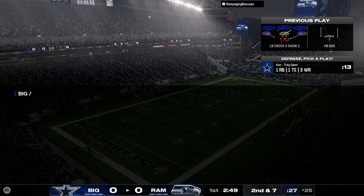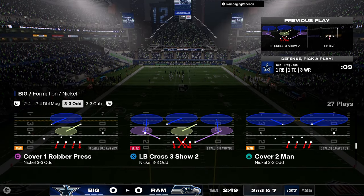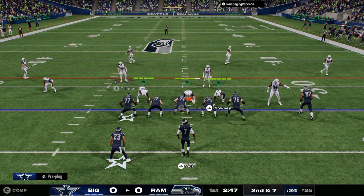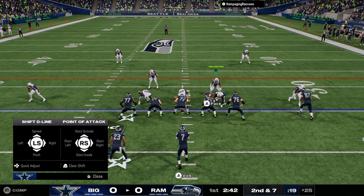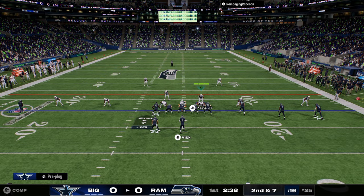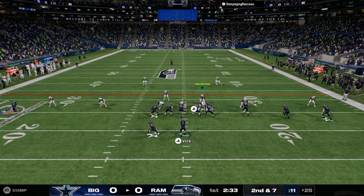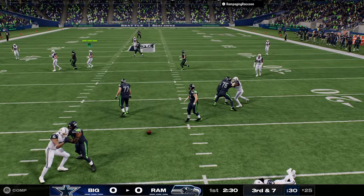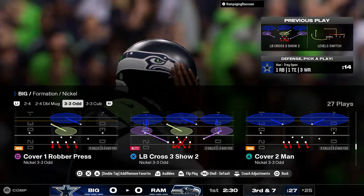So 3-3-5 odd, and we're going to put Clowney back in the game. We're going to be using LB Cross 3, Show 2. The main thing we want to do is move this guy out - we can press. So trying this kind of new style of defense. I think this defense could be really, really good because there's a lot of ways to run it. There's a lot of ways to send four out of this right now. There's that A-gap blitz, good pressure early, and that's going to force different types of pass protection.